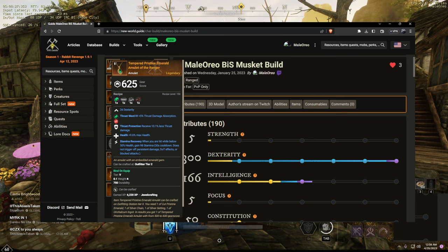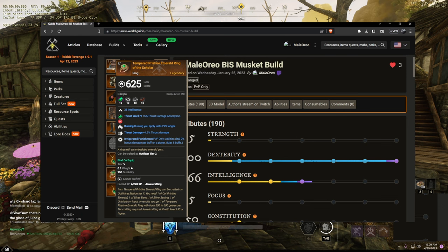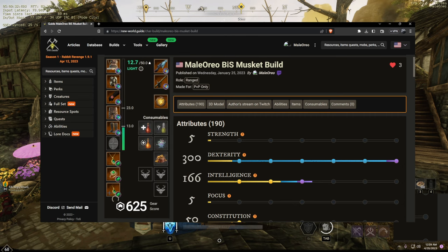For the amulet we're running the classic BiS ranged setup: thrust protection, health, and stem recovery. You could swap thrust protection for flame protection if you want more fire mitigation — amulets are one of the more expensive parts of your gear especially as a dex player. For the ring: burning, thrust damage, and invigorated punishment. Making powder burn last longer is a nice touch, getting that backdraft for longer alongside thrust damage for more damage overall. Invigorated punishment is better than mortal empowerment now after the nerfs.